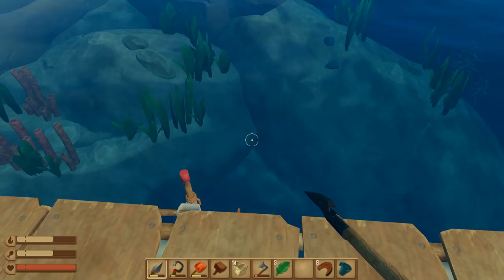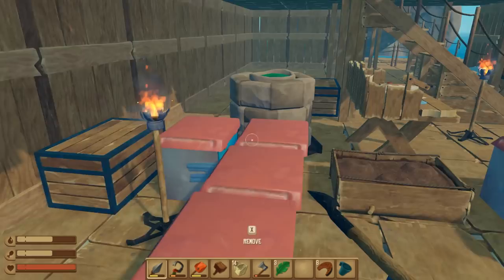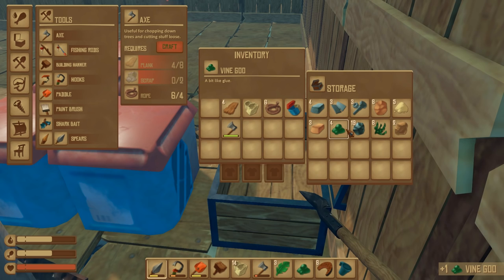First thing we're gonna do is check out the top part of this island. I've gotten most of what's underneath, there's still some more stuff underneath there, but to be perfectly honest I don't want to do anything else until I get some kind of scuba equipment — so you can call me Scuba Steve. I'm gonna go up there, clear off the top of the island, and we are going to make some vine goo.